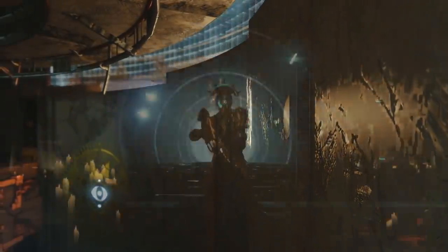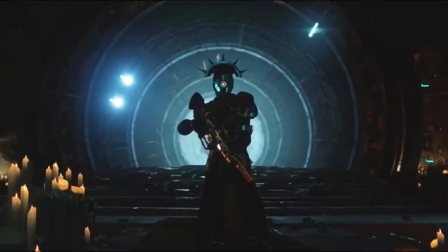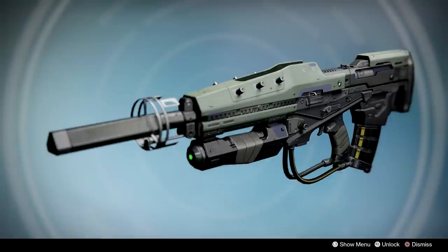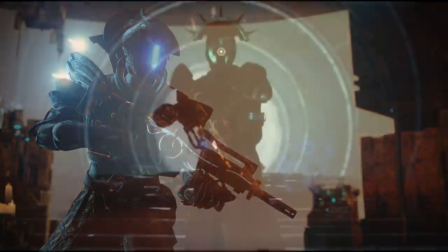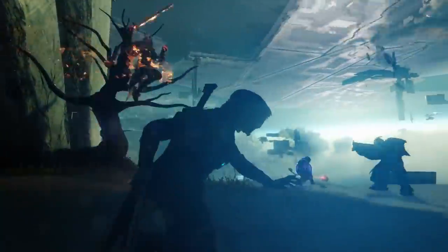The Warlock in the Lighthouse scene, if we look closely, is again using the pulse rifle that appears to be No Time to Explain. And if you're thinking that might just be a Vexified pulse rifle — well, there's already a completely different-looking Vexified pulse rifle shown in other promotional materials. It wouldn't make sense to have two pulse rifles for presumably the same raid activity. One of them is unique, and it's probably the one that looks almost exactly like an exotic.